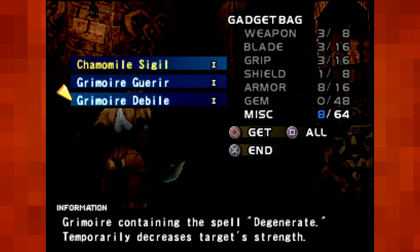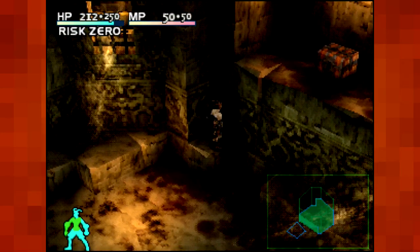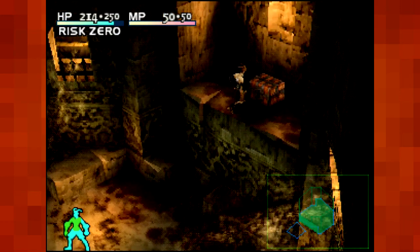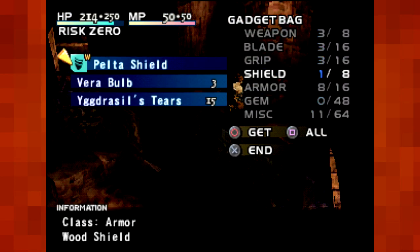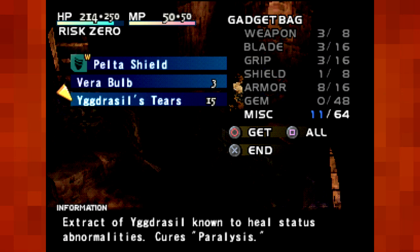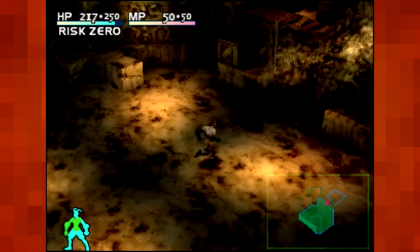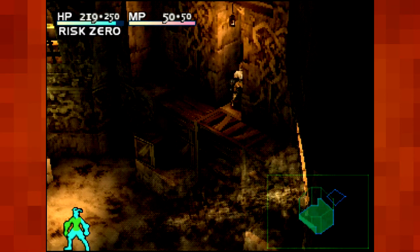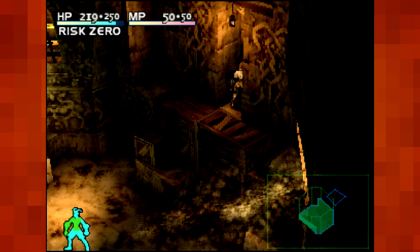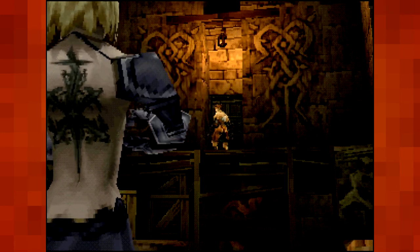What are these? They're grimoires — one to heal someone, and one to temporarily decrease the target's strength. I'll probably be using that one quite a bit, to be completely honest. And I want what's in that chest — Gimme. Pelt-a-Shield, more bulbs, and Cure Paralysis. That's 15 Yggdrasil's Tears, and we've not yet encountered anything that causes paralysis. By the looks of the mini-map, there's no other way out, so we'll just head back out the way we came and head to that sigil door.